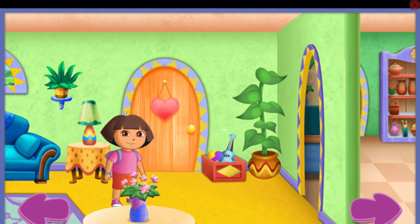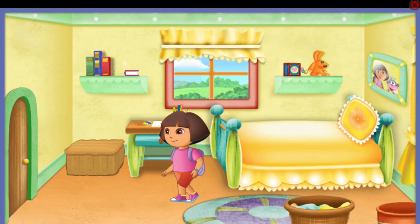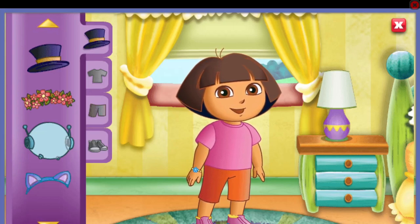My bedroom! Click on the clothing trunk for a dress-up adventure! We found Perrito! Help me put on outfits from some of my favorite adventures! Click here to see all my outfits! Click on my clothes to pick them up, then click on me to put them on me!